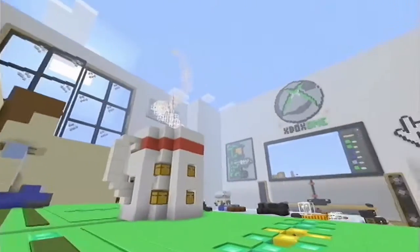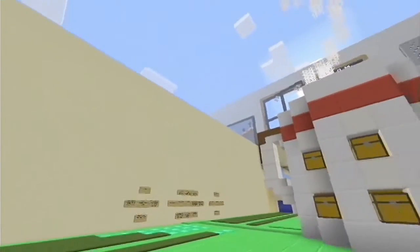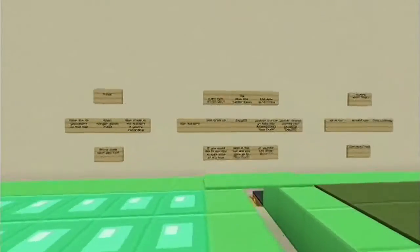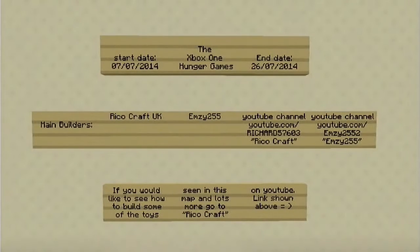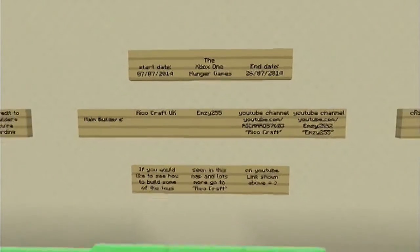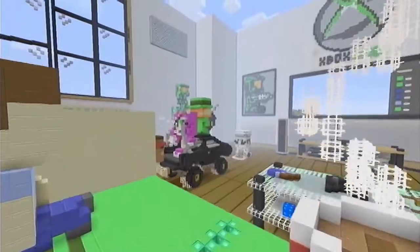I couldn't think of any better map or anything better to highlight and showcase than this Hunger Games map designed on the Xbox 360 version of Minecraft. The Xbox One Hunger Games was created by Ricocraft UK and MZ255. They have their YouTube channels right here in the video, but they'll also be in the description so you can download and check out this incredible map.